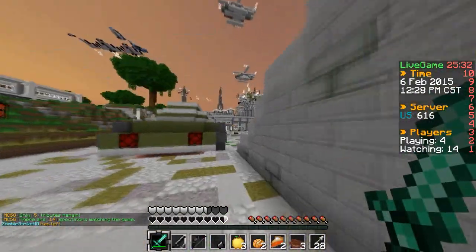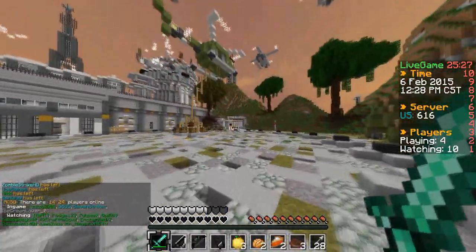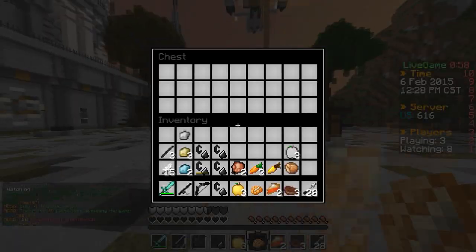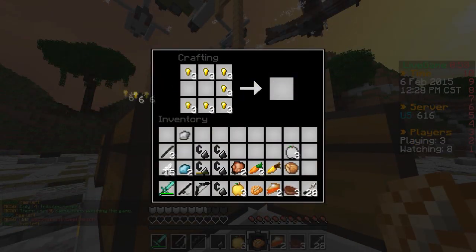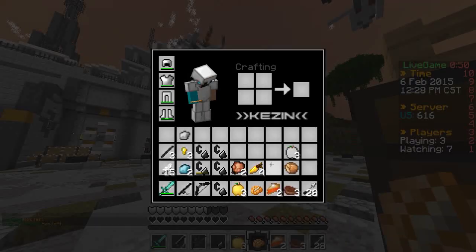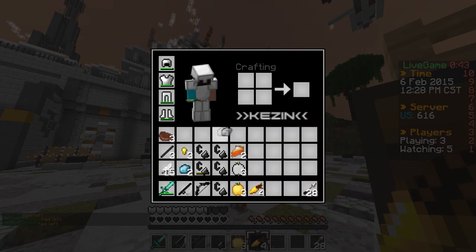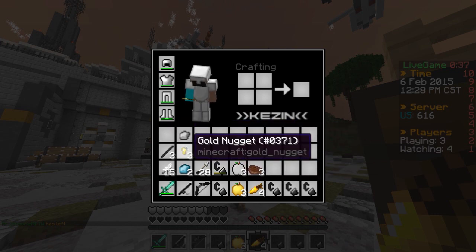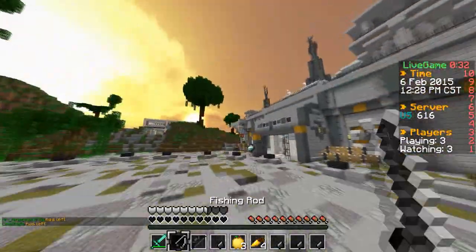Four people left — I don't know why there are so many spectators. Deathmatch ready. We're going to craft golden carrots because why not — they're always cool to have. We'll throw away what we don't need: keep the apples and the steak. I think that's really all I need to do — just wait around for deathmatch.